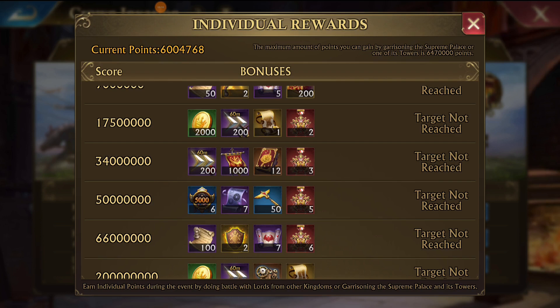A pro tip: if you're on resource tiles inside the forest during KvK, the conversion rate is 100% to the hospital outside of your hospital being full. So if you find somebody with similar stats to you, you can trade kills with them and rack up a lot of points without actually losing any troops. All you lose is the resources needed to heal them and maybe some speed-ups, but you could easily get to the 66 million tier this way.